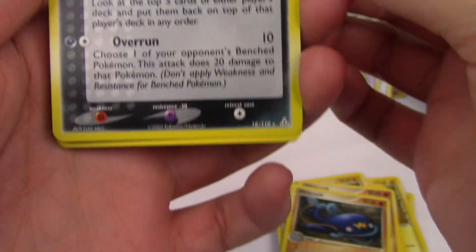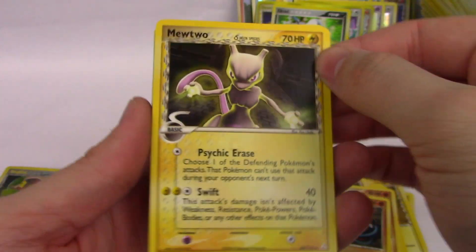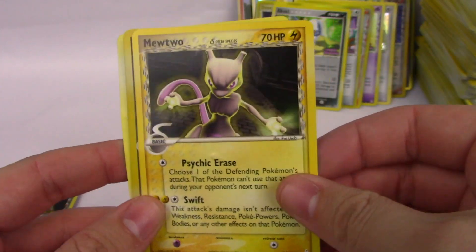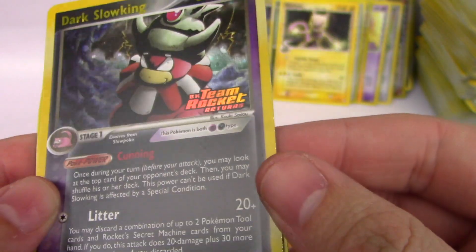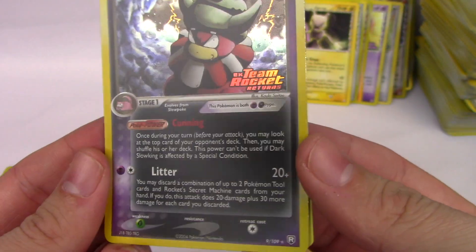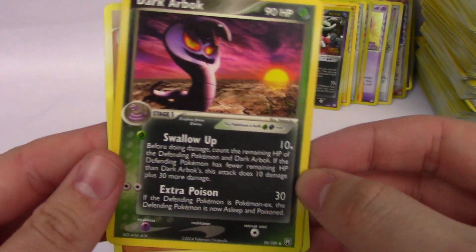I actually love Absol, so this card's very cool to me. Mewtwo — it's not holographic or anything, but that's still really cool. A Dark Slowking Reverse Holographic from Team Rocket Returns — oh, that is amazing. It's a real one. And a Dark Arbok.